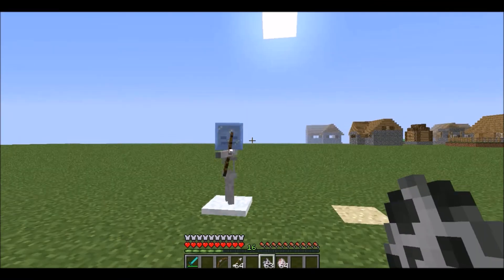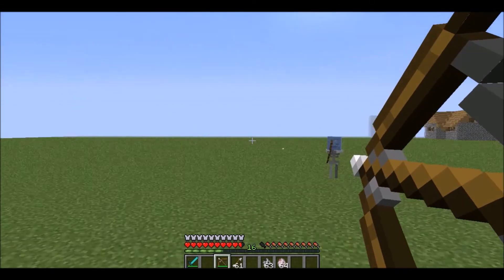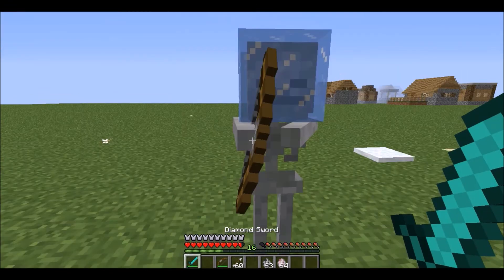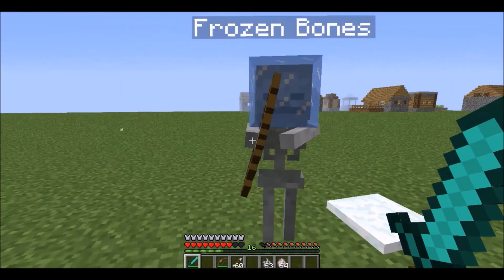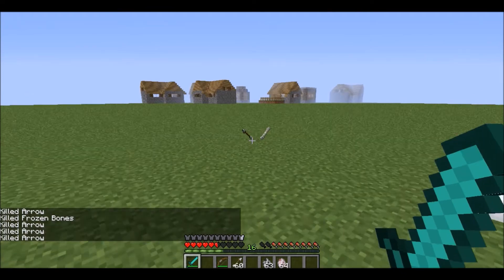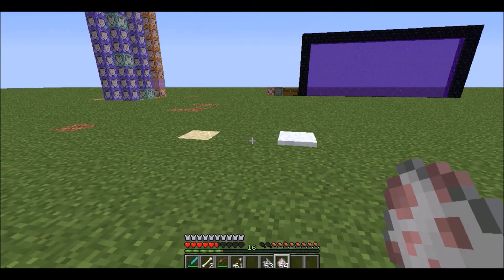We have two new mobs. We have the frozen bones, which is pretty much the skeleton equivalent of the ghost dead. It still has a lot of armor, is still very slow, and will spawn in snow biomes. You'll drop normal skeleton drops. So if you live in a snow biome, the mobs will be harder to kill but move slow.